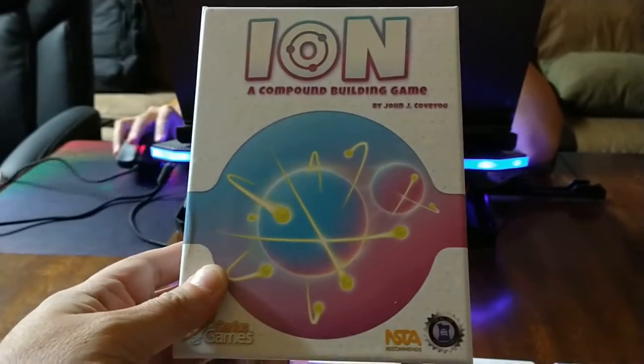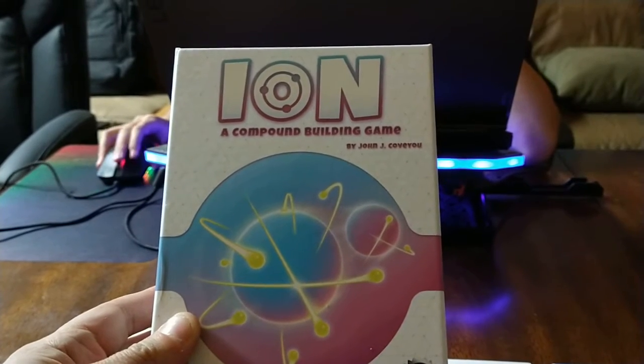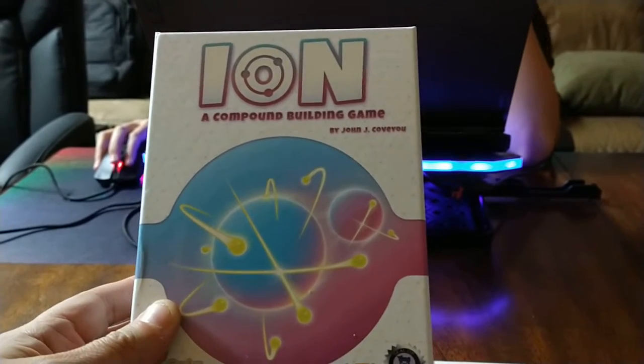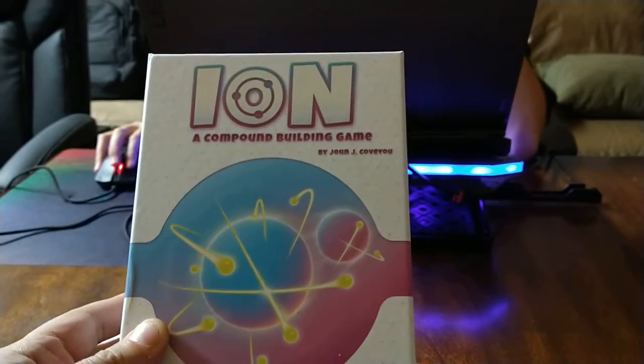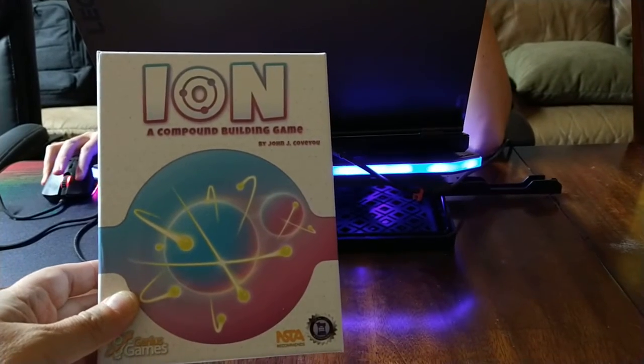She blinded me with science. It is a card game with the theme of compounds. Little Shogunstein, how does this work? How do these compounds work? You get an equal number of plus signs and minus signs to cancel out, making neutral atoms.